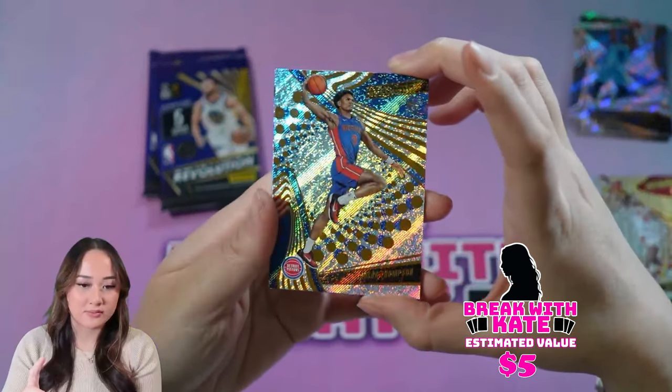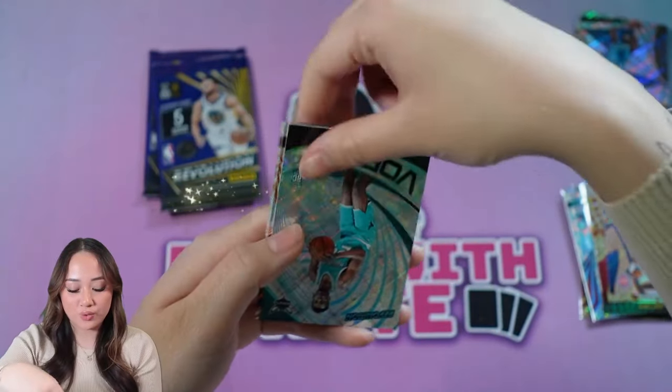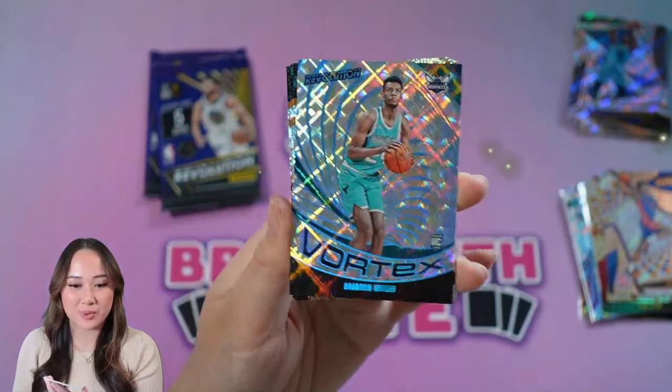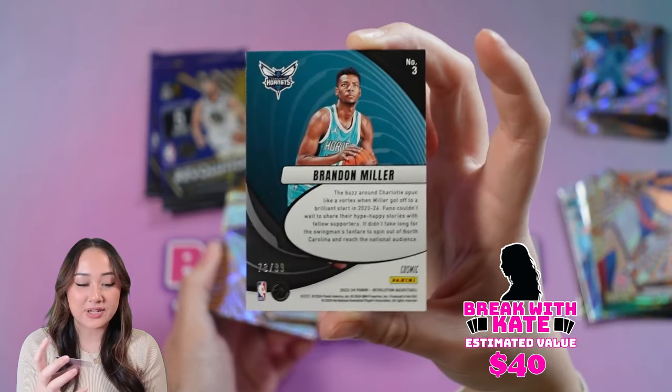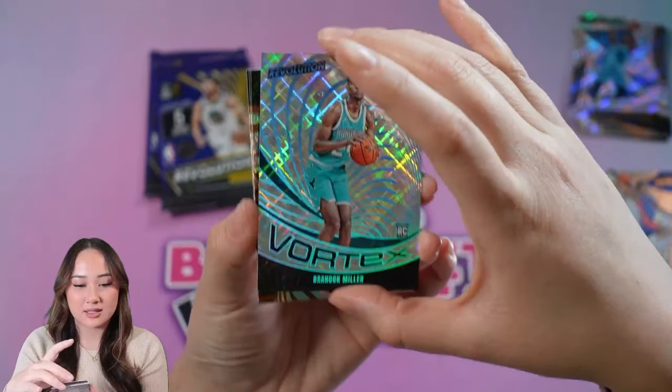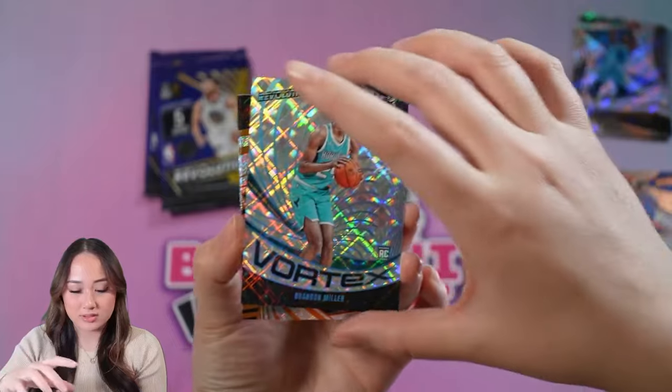Oster Thompson — that's just the base though. Oh, there we go — we got a Vortex Brandon Miller! Brandon Miller is one of the rookies we're looking for, and this one is a Cosmic, 78 of 99. A Cosmic Vortex Brandon Miller — that's pretty decent.